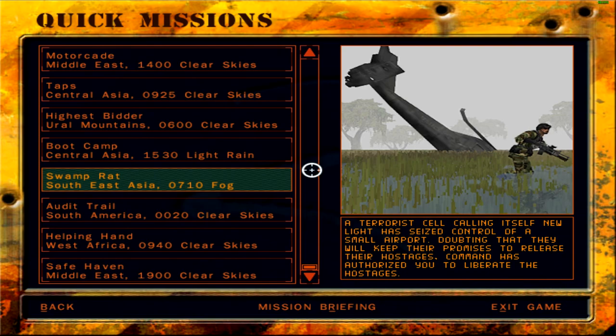A terrorist cell calling itself New Light has seized control of a small airport. Doubting that they will keep their promises to release their hostages, command has authorized us to liberate the hostages. I feel like saying hostages twice there is sort of redundant.